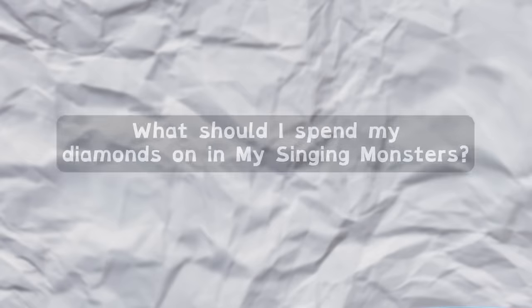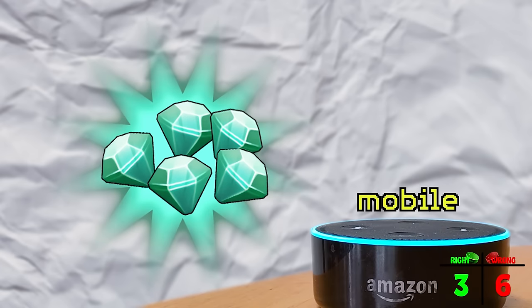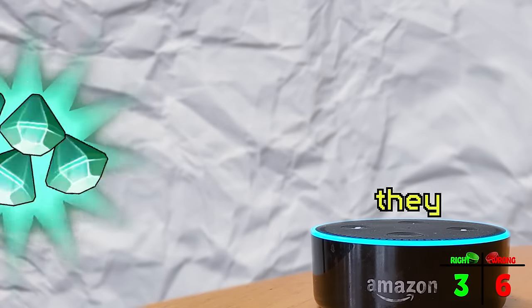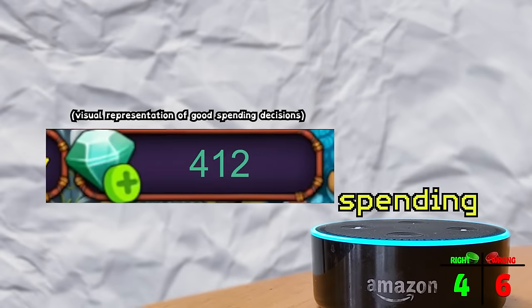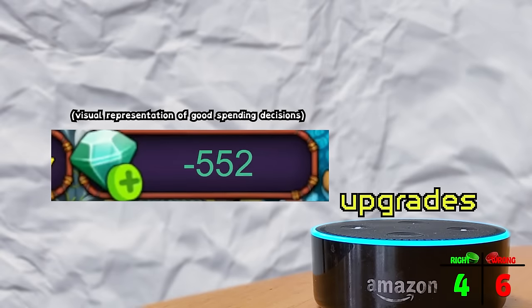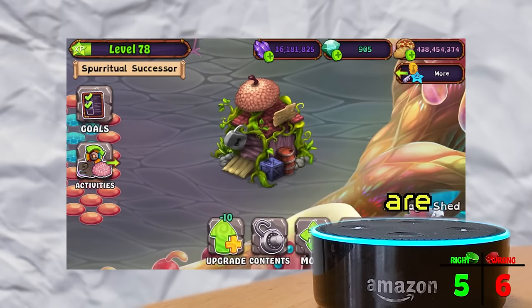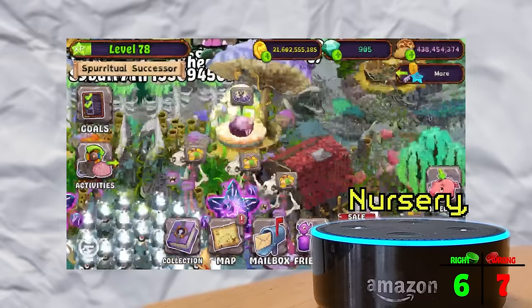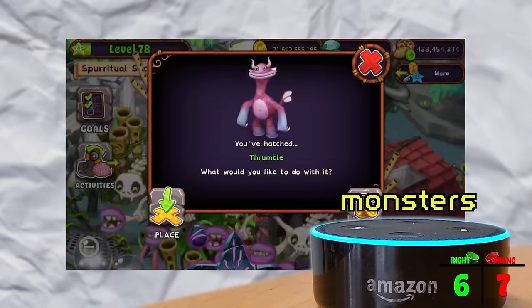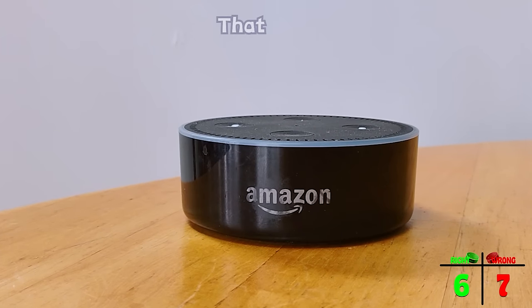What should I spend my diamonds on in My Singing Monsters? "Diamonds are a valuable currency in My Singing Monsters and they can be used to upgrade various structures on the island. Players should carefully consider their spending decisions and prioritize upgrades that will benefit their gameplay the most. Some of the most important upgrades to consider are the storage structure, the breeding structure, and the nursery." Okay, that was kind of right.